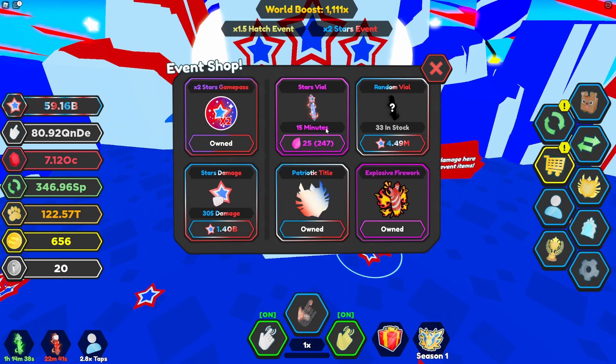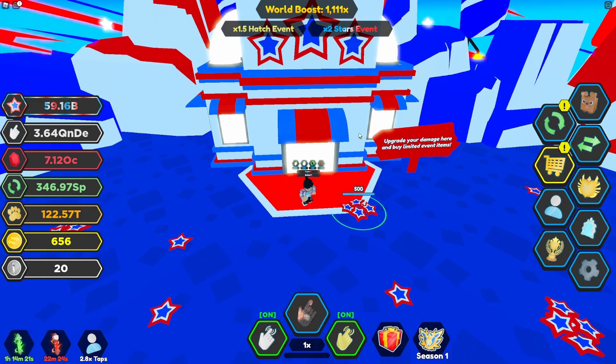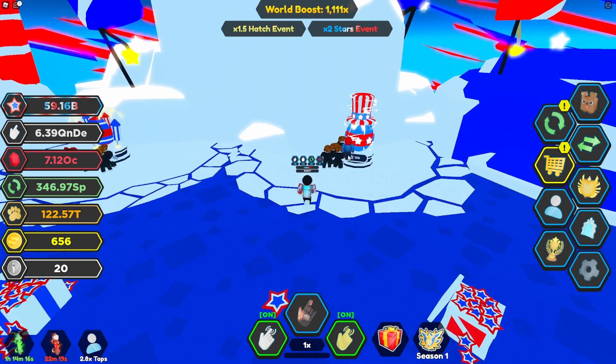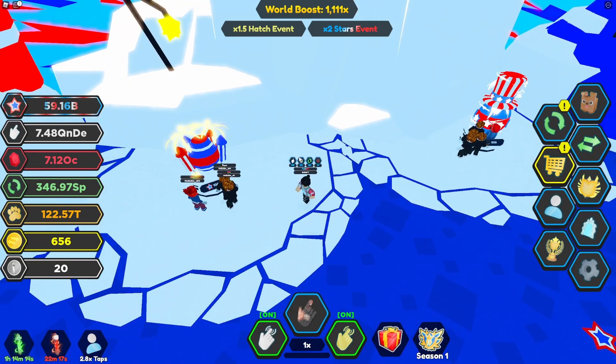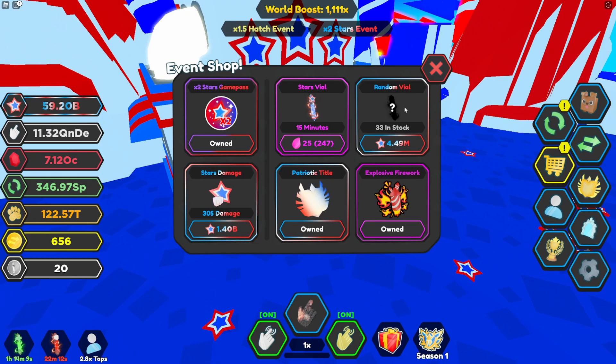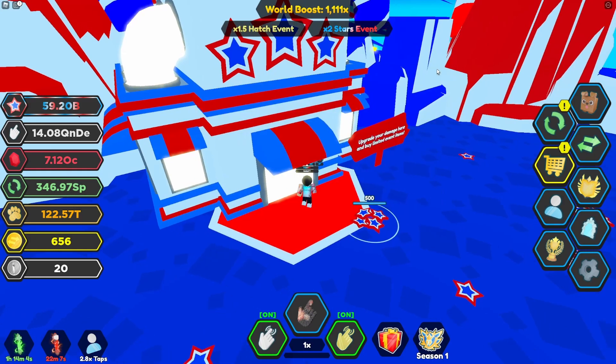Now let's go over the star vials. This costs 25 elixir — I have 247 — and it lasts for 15 minutes. It's basically double stars. So you can have the double stars event and the double star game pass both active at the same time. With just those two you can grind your counts up pretty high. I've grinded a bunch of my alts without the game pass; only three accounts have it. Let me show you where to get the elixir, because I've had questions about that.